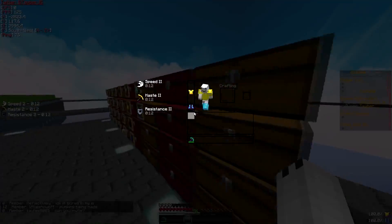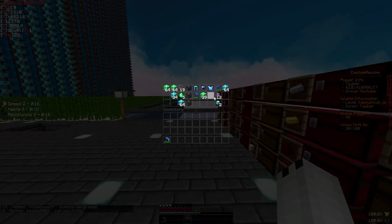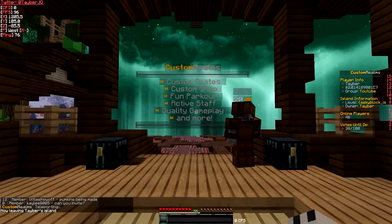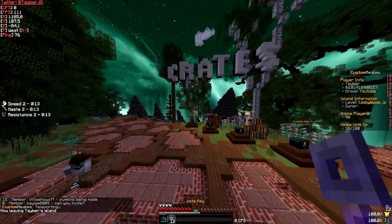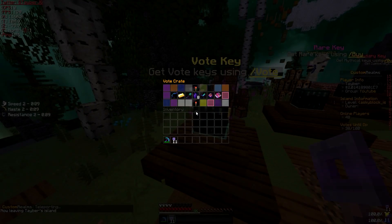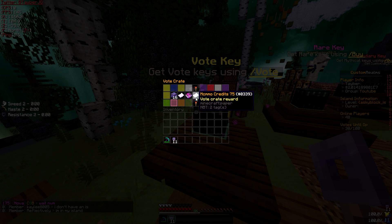I guess that's kind of it. So we're just going to go to spawn and open some 12 vote keys. I think that will be it for the video. I know it's really short and just plain, but I just want to show you guys around what my island looks like and how I get my money.